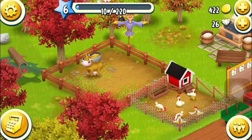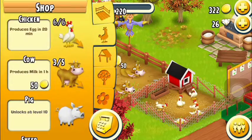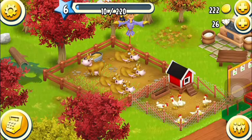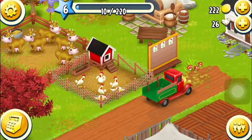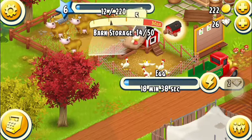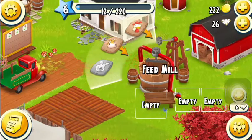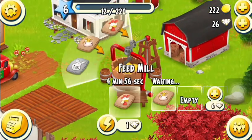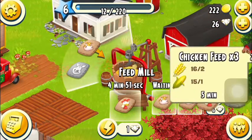Let's go ahead and get some more cows. We need some cows. Moo. Moo. Let's see, let's feed these cows. So we're going to need cow food, chicken food. We need some food. So we need to make more cow food or chicken food.